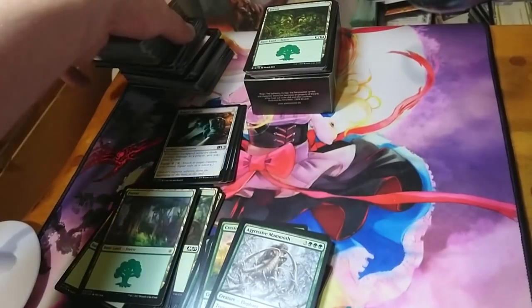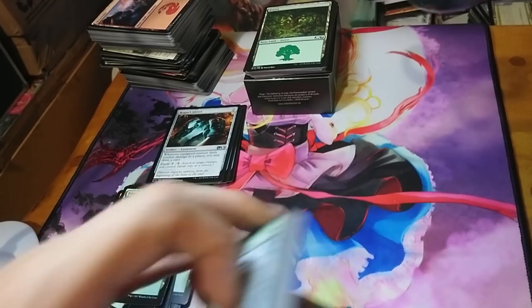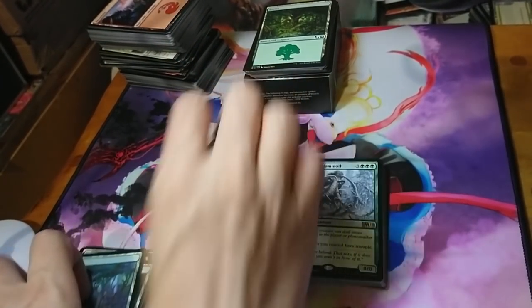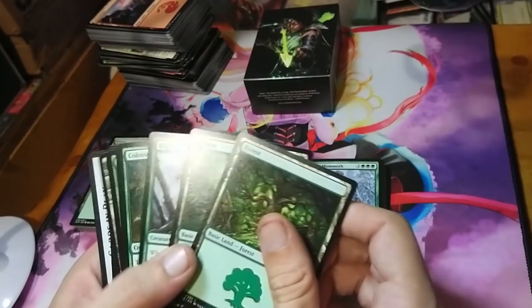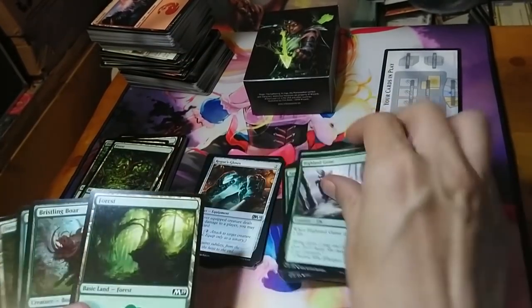We have now acquired all of the green cards from the deck builder's toolkit, all the artifact cards from the deck builder's toolkit, and the basic lands. Now we'll take the pre-existing open house deck and break it apart into those piles as well.